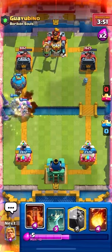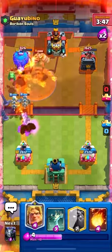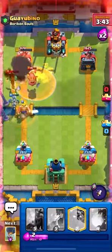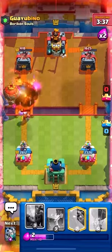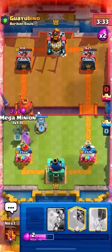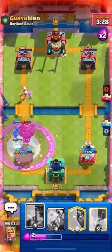Poison is good against everything that Fireball is good against — it's just slower. The Chad Knight does really well against weird decks, and you can also cycle really extremely easily with this. You can just spell cycle. It's crazy.